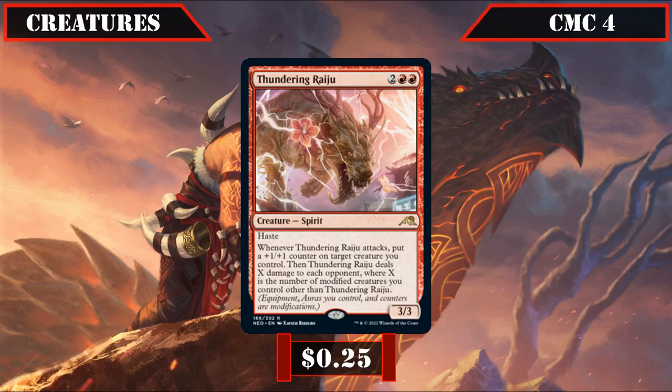Thundering Raiju then closes out this slot — a 3/3 with haste that when it attacks puts a +1/+1 counter on target creature we control and then deals X damage to each opponent, where X is equal to the number of modified creatures we control apart from itself, giving us a repeatable way to both modify itself and others, and serving as a payoff for those modified creatures by adding additional burn.